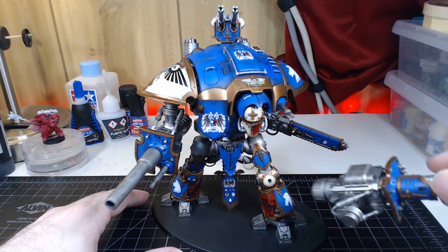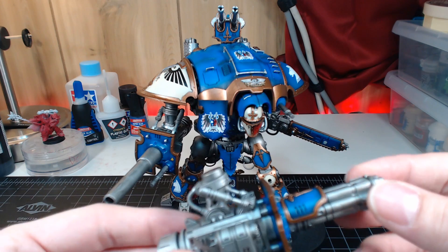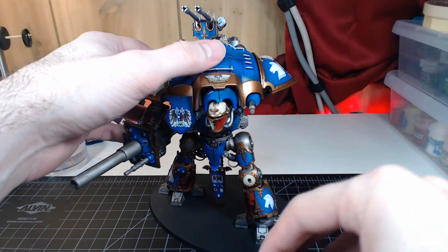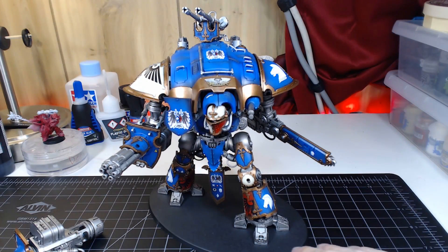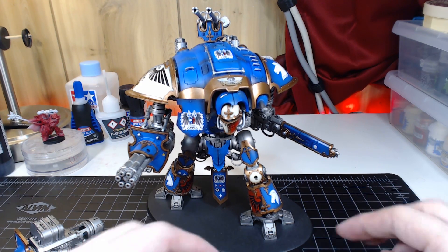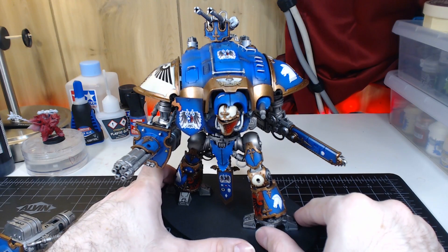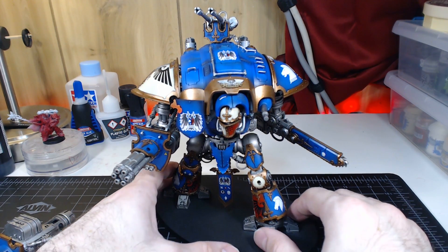This optional part right here will let it change from the Paladin — if we take this arm off — it'll let it change from the Paladin to the Knight Crusader. Or, if we go the other way around, we put this back on and take this arm off, it will let it change to the Knight Warden. This is actually the Warden configuration, which is the one you see on the box art when you buy the Knight Warden kit. This kit allows you to build any of the plastic knight configurations. There are other knights called the Knight Cerastus models that are from Forge World — I'll probably get the Knight Lancer and the Knight Castigator eventually.